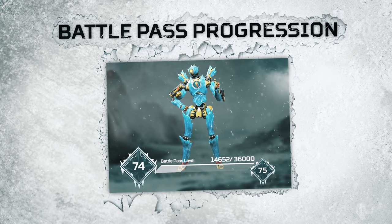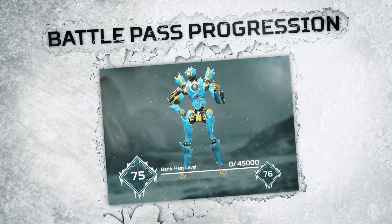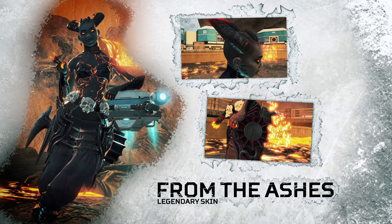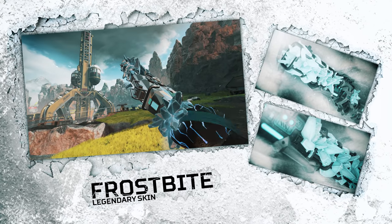Rattle through the remaining 100 levels to earn the rest of the rewards, including legendary items like the Iced Out Pathfinder, From the Ashes Lifeline, and the reactive Frostbite Peacekeeper.